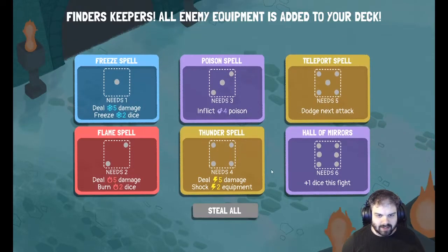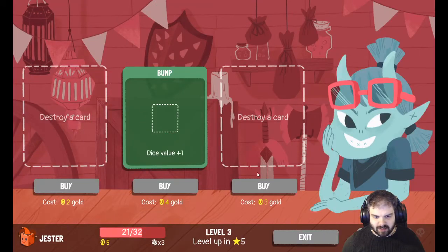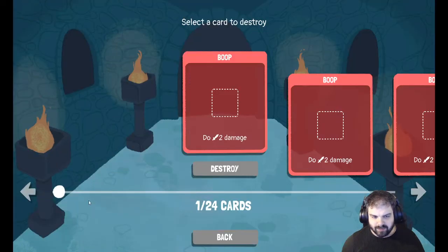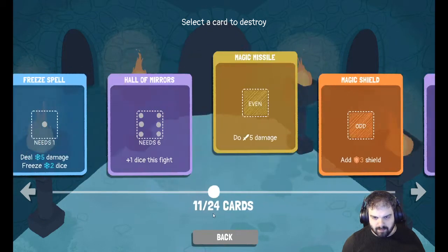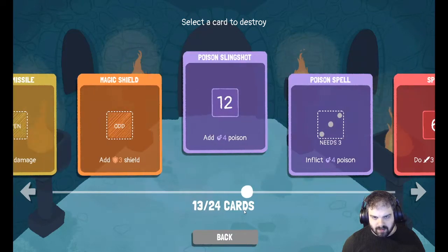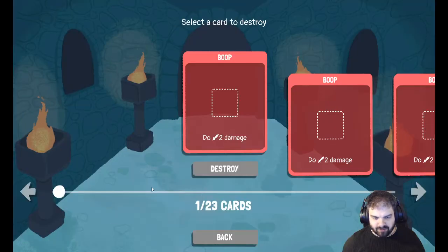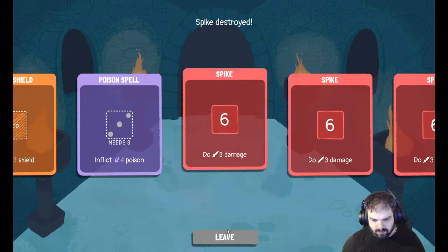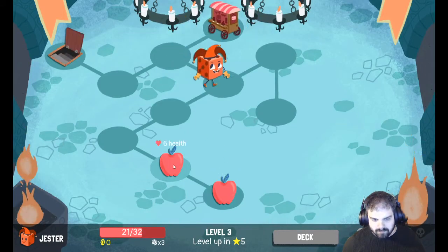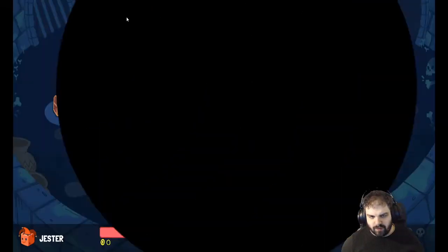I think this is a decent start. It'd be nice if I could delete some cards here — oh I can, I can delete two. Poison slingshot, I'm going to get rid of, and I want to get rid of a spike as well. We can heal back up to full health and head on down to floor three.